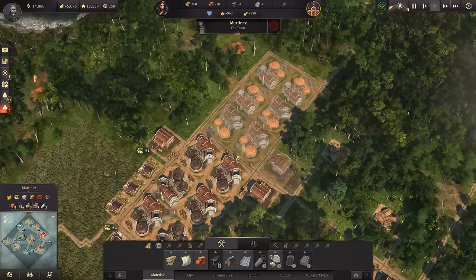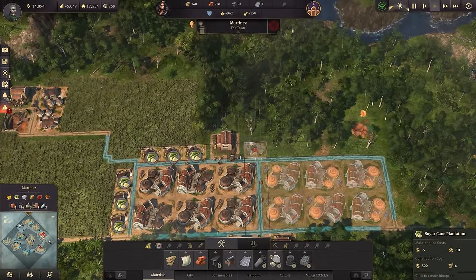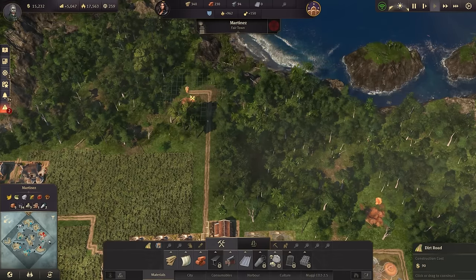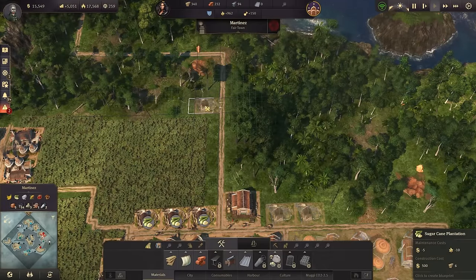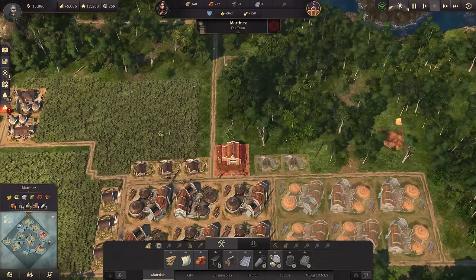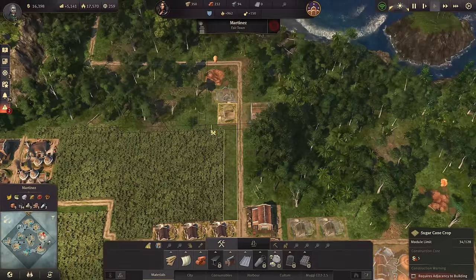Meanwhile in the New World, we should not forget that rum consumption is increasing with more people, so I need to expand my rum production. There is a clay deposit I'd like to keep available, plus two gold deposits which are just too precious to abandon. So we're going to head here and probably have a warehouse up there with sugarcane plantations to fill in the gaps.